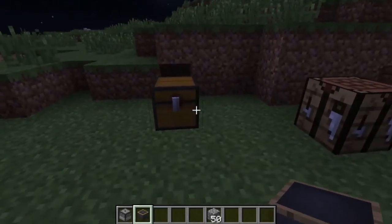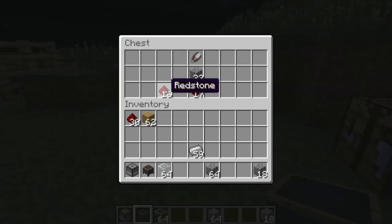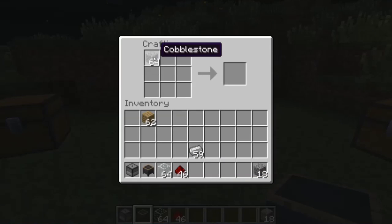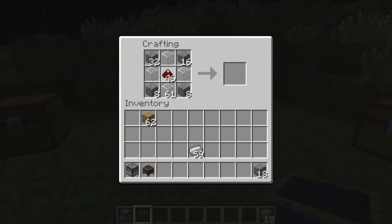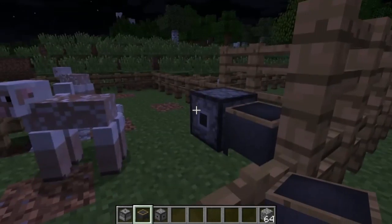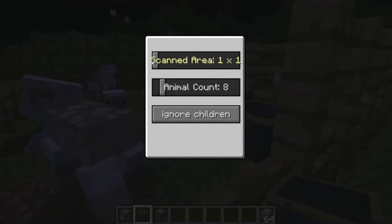So another block that has been added is called the scanner. The way that you make this is with glass, cobblestone, and redstone. The recipe is cobblestone all along the corners, glass like a cross, and redstone in the center. So this is the scanner — let's go ahead and right click it. What this does is scans the amount of animals. You can detect the children — which are the baby animals — protect the children or ignore the children. You have the animal counter here and the area which you want the scanner to scan.